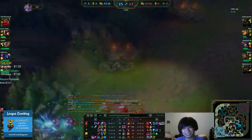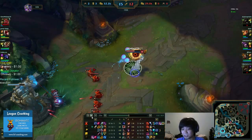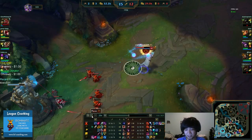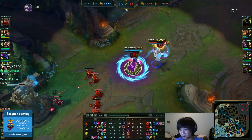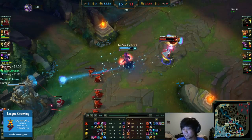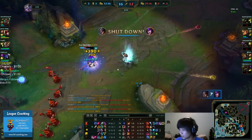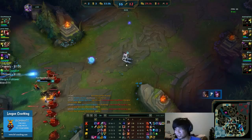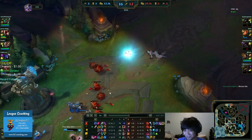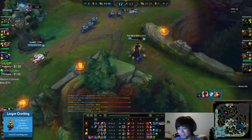You were going back to kill Syndra — she had 700 HP with 65 magic resist from Chalice. You got a gold card off and stunned her. Look how much damage that did because of your Lich Bane — you threw a Q and Ignite. Look how much damage you can do to her. She had 700 HP — imagine doing that to people with 1000 HP and less magic resist. Don't underestimate your damage with the Stacked Deck; it hurts a lot and does so much damage.